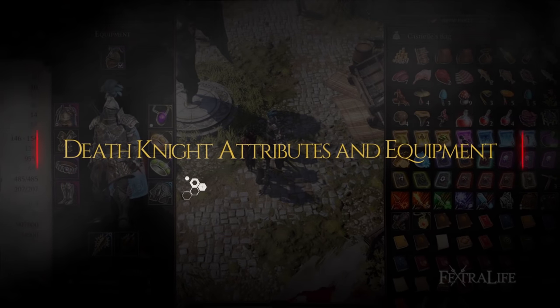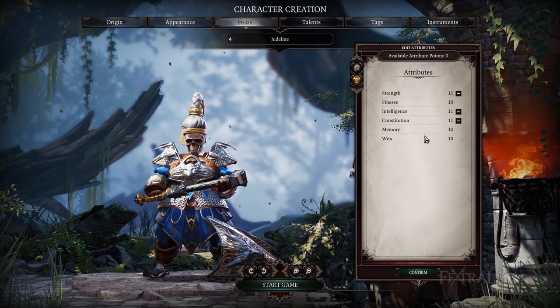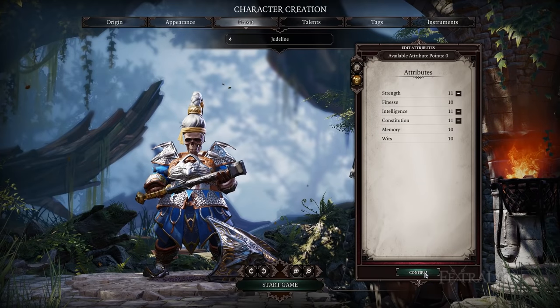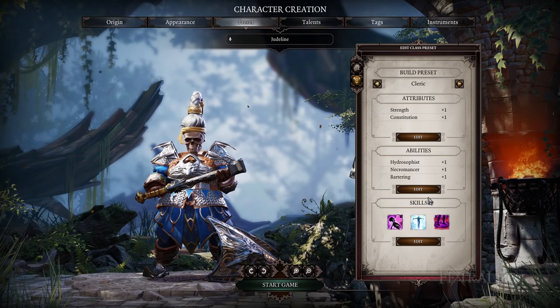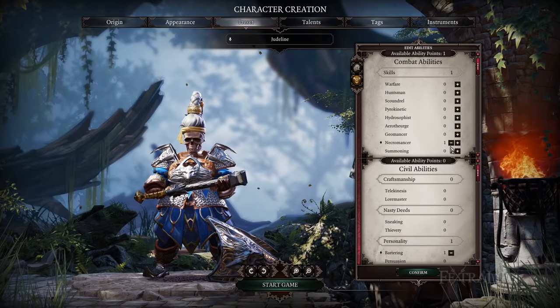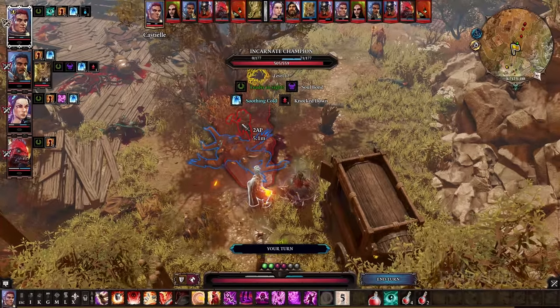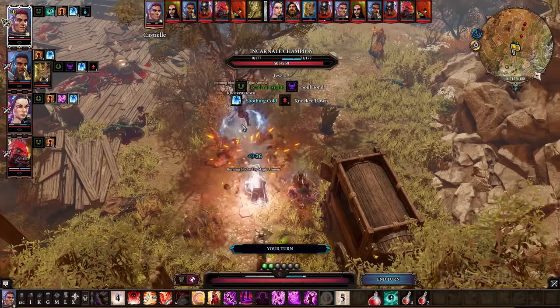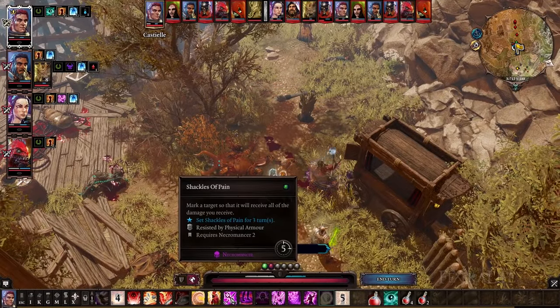When making a Death Knight build, you really only need to focus on a few attributes. First is Strength. Strength is what all your Warfare skills will use if you use a sword, axe, or mace, and it will boost your damage with skills that use Strength by 5% for each point. Secondly, there is Constitution. Constitution is very important for a Death Knight because you want to get hit but not die. This attribute will provide some leeway by increasing your max HP, allowing you to take hits and then heal through Necromancer skills and by dealing damage. I recommend splitting the distribution of these attributes in a roughly 1 to 1 ratio.